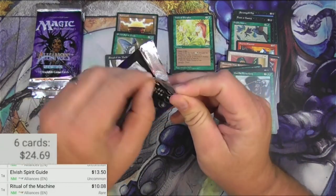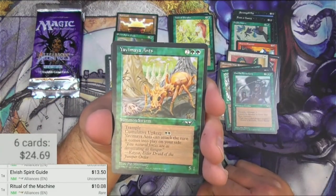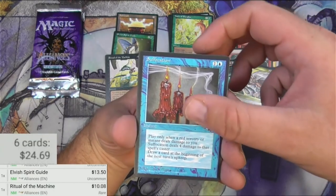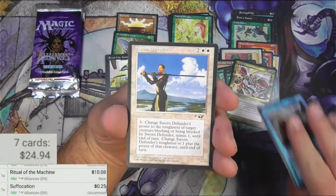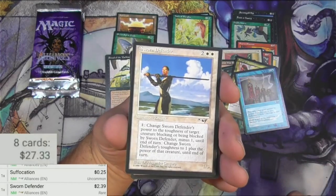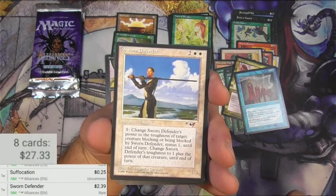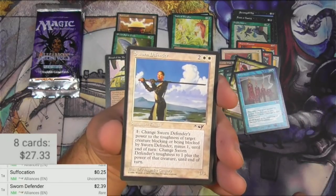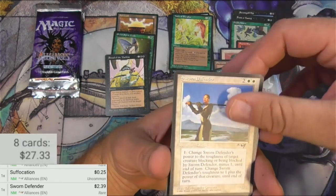No Feldagriff yet. I really need that purple hippo madness for my Commander game here. Yavimaya Ants, Surge of Strength, Suffocation — I don't know if I've ever seen this card, I might have to scan that one as well. And the rare is a Sworn Defender. Uncommon for Suffocation. Sworn Defender — technically the rare, it's $2.39. For four, summon Knight, it's a 1/3. You can pay one to change Sworn Defender's power to the toughness of target creature blocking or being blocked by Sworn Defender minus one until end of turn. Change Sworn Defender's toughness to one plus the power of that creature until end of turn. Probably doesn't see a lot of play.